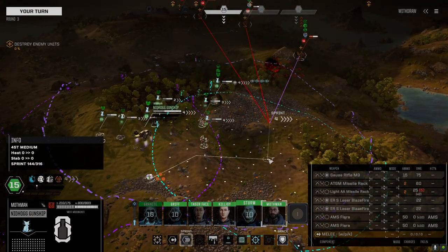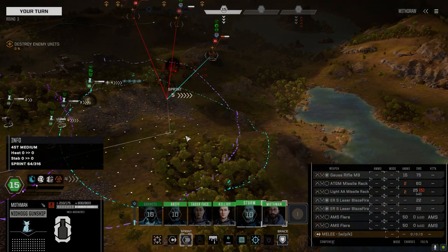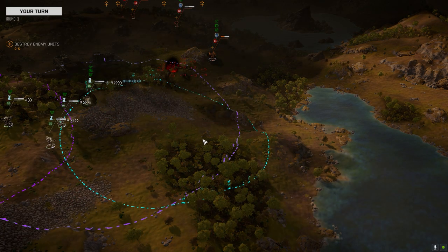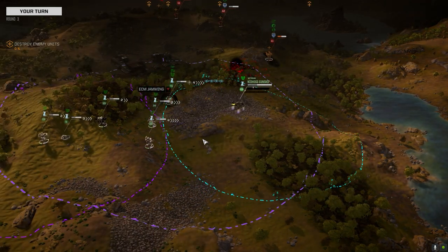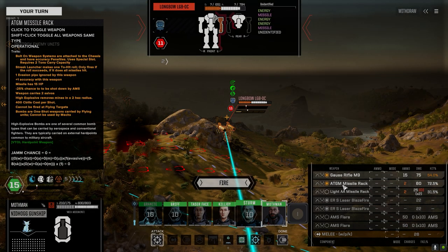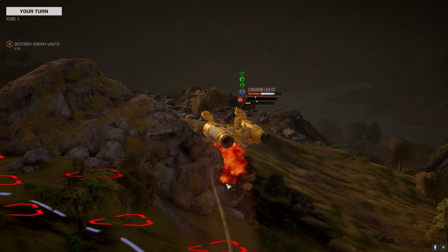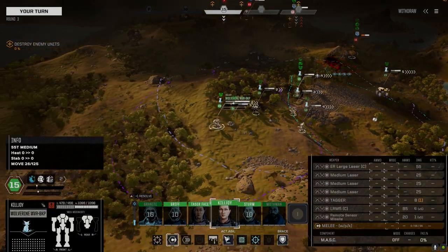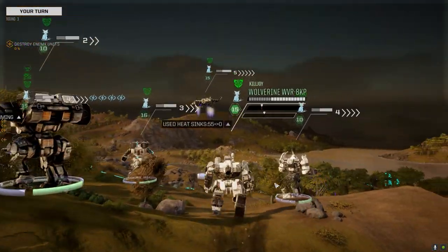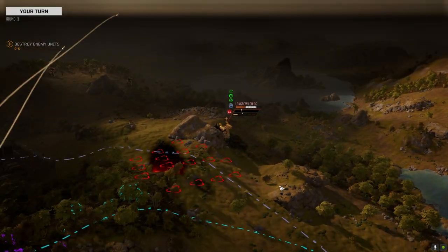Let's hold off on taser face for a moment. That's a back shot — we want the side. There we go. If you can pull one of those arms off, I'll feel a lot better. That's actually pretty good. Let's throw up an ATGM as well. I can't get a direct line of sight on him, but we can drop some missiles on him.